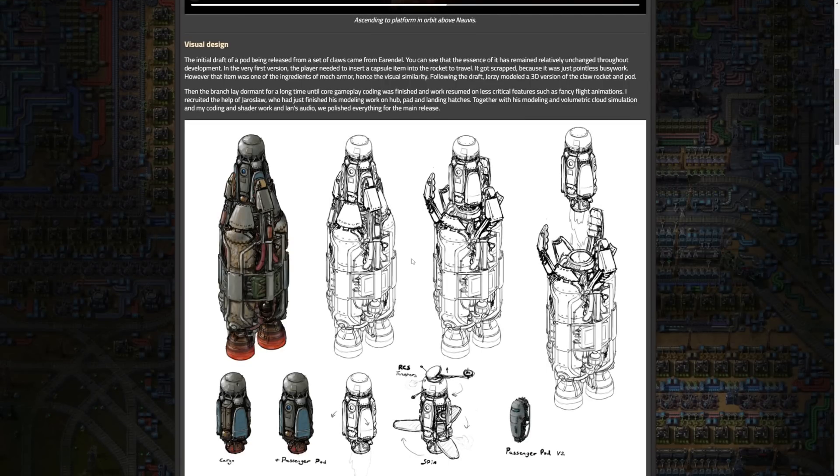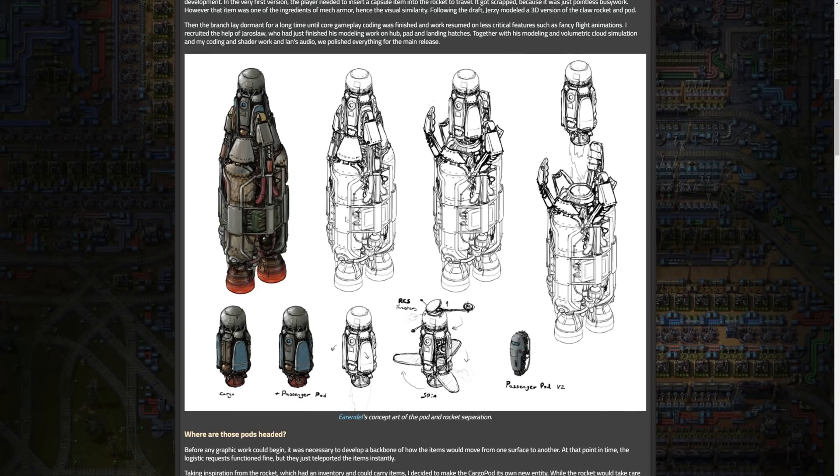I'm going to do some summarization since this is fairly long, but we'll start with the visual design, which is by Arendelle, always doing this awesome art. These are really intricate and detailed sketches. You can see the rocket with the pod, and then cargo and passenger pod variants, which are a little different — there's a little porthole here, which is cool — and then a spinning passenger pod version two as well.